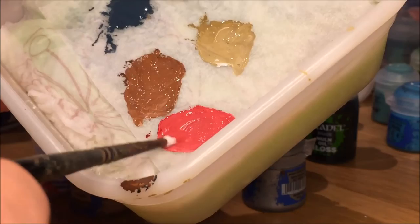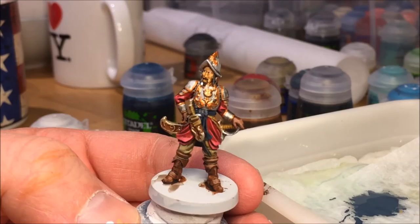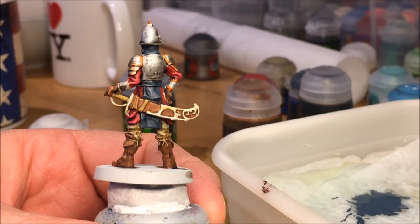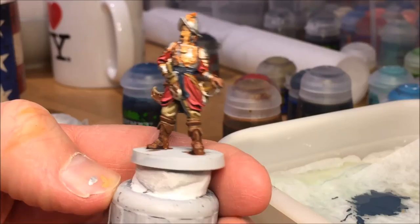Also adding White Scar to Mephiston Red. This is a little tricky because too much white makes it very pink. All the footage was blurry unfortunately, so I don't have footage of actually painting the highlights on the red. But I touched the edges of the cloth and the tips of the creases — both on the arms, elbows, and the bottom parts of the tunic. It looked really good, just about on the borderline of too pink, but it worked out.